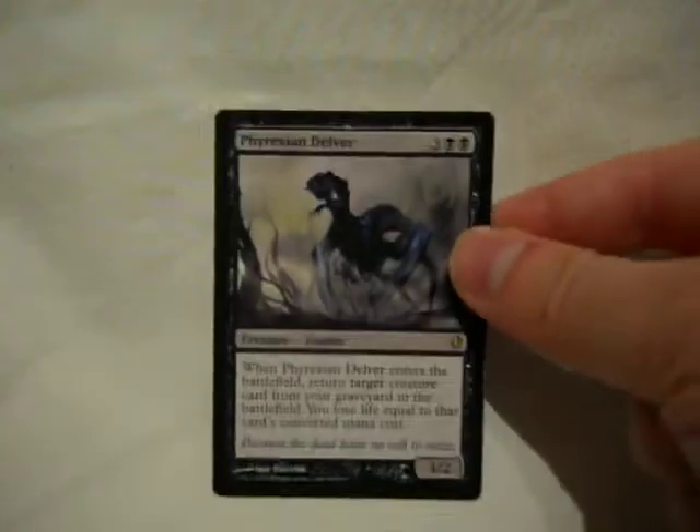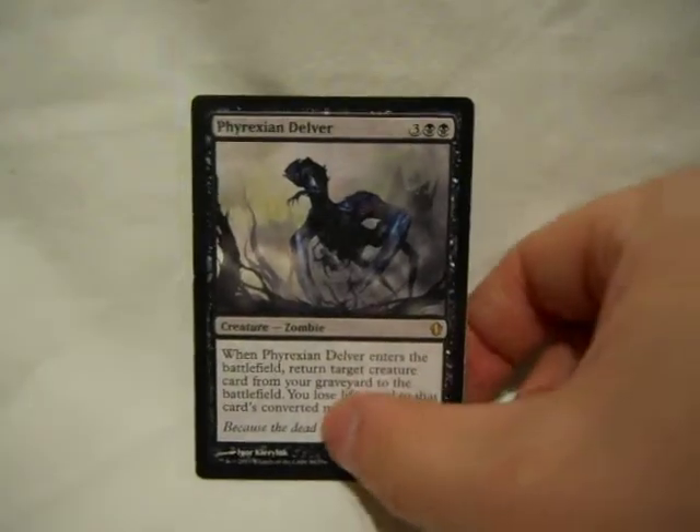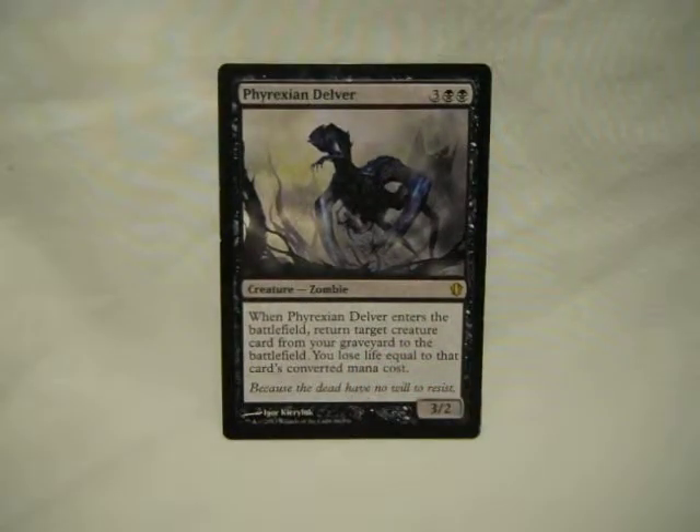Speaking of reanimation, how about a creature that does it? Phyrexian Delver — a 5-drop who's a 3/2, not great actually. But he reanimates target creature card from your graveyard when he enters the battlefield. So if you flash it in, you can get something every turn. Sure, you lose life based on the card's converted mana cost, but if you really want something back, you're okay with the loss. And this is EDH or Commander, so you start with 40 life — you probably have a little to spare.